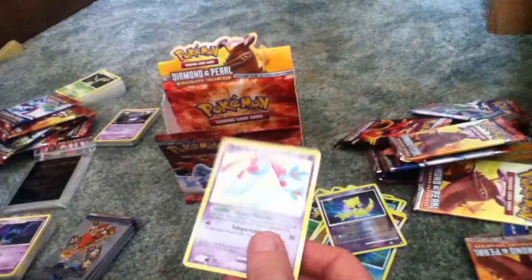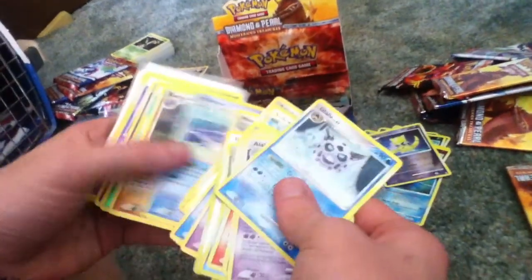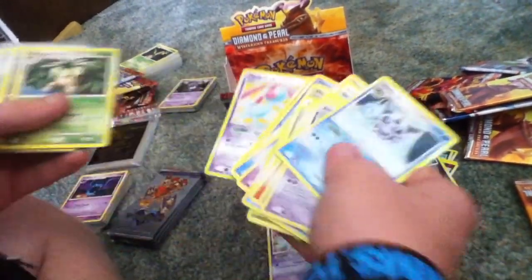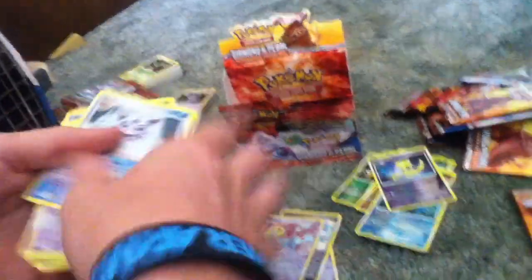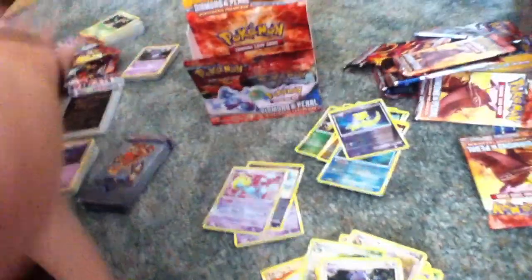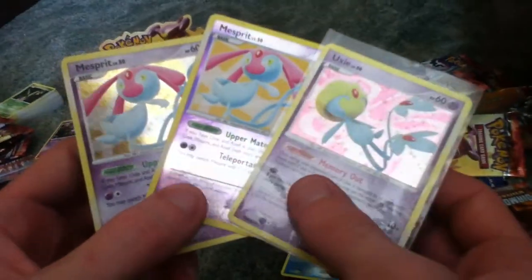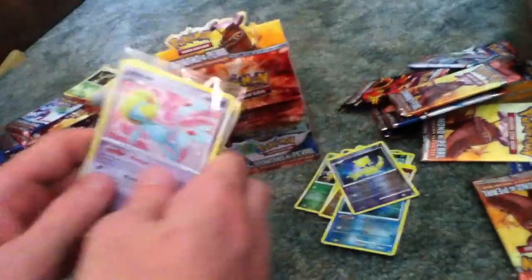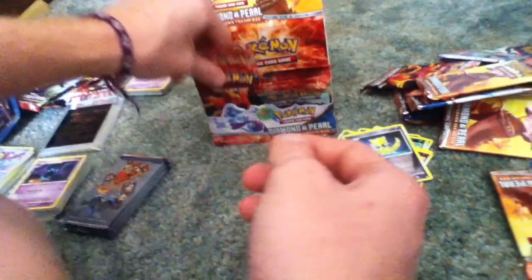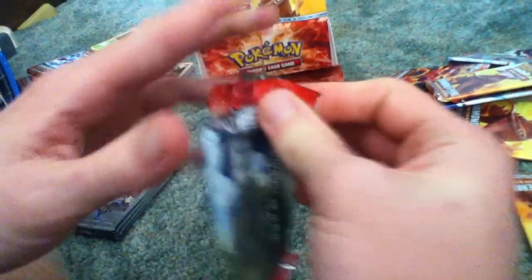I got the Reverse. I've got two of them — I've got like 10 more chances to get it. I got the Reverse and the Hollow of Mesprit, and I got a Hollow Uxie. Hopefully I can get that last one. I don't want to have to resort to ordering — I want it today. I want to get it on my own. And that Space-Time Distortion, I really, really want that card.